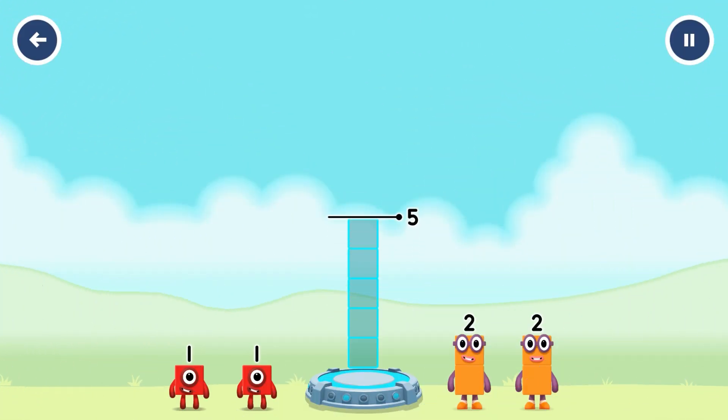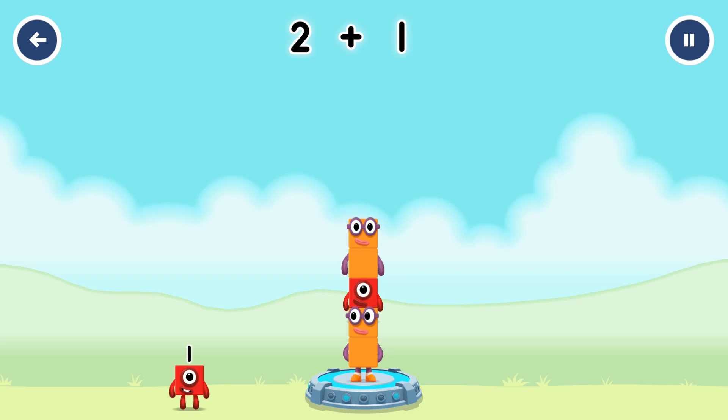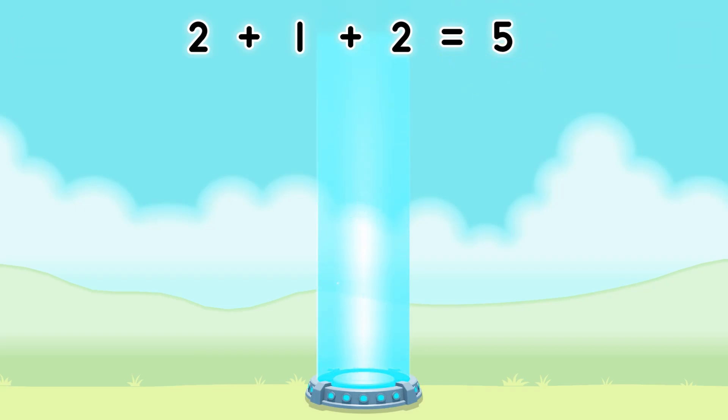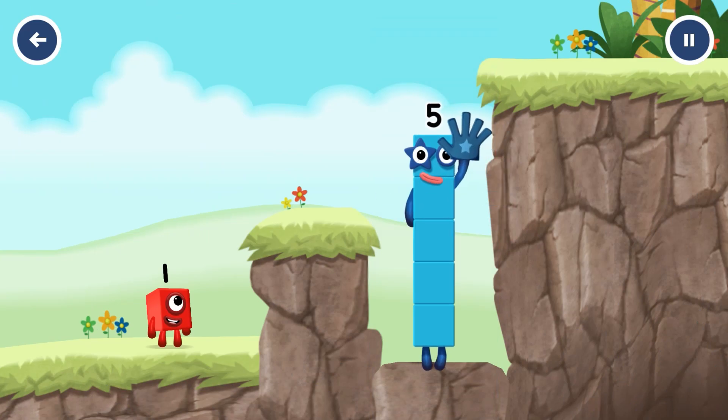Add number blocks to make 5. Add number blocks into the middle until you fill all the spaces. 2 — you cracked it! 1 plus 2 plus 2 equals 5. High five! Yes, you got it!